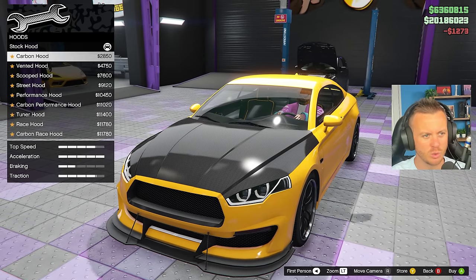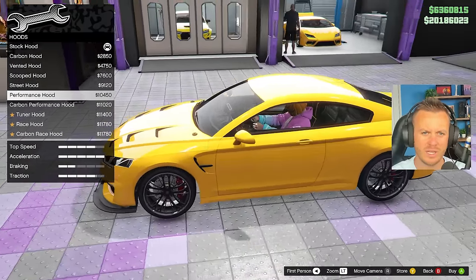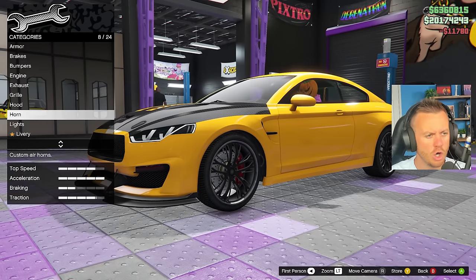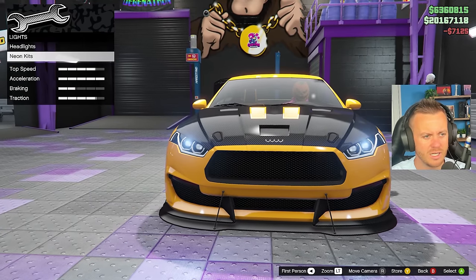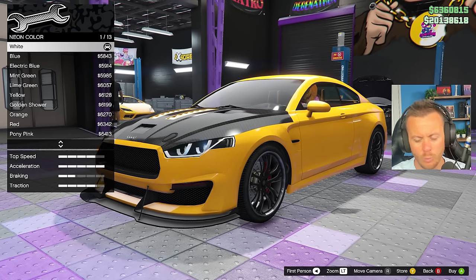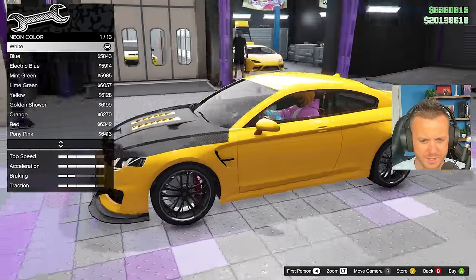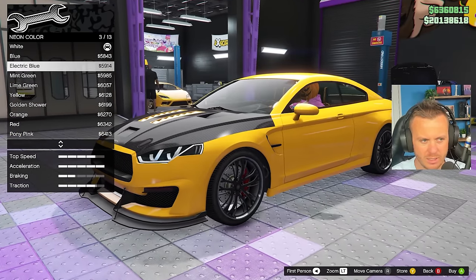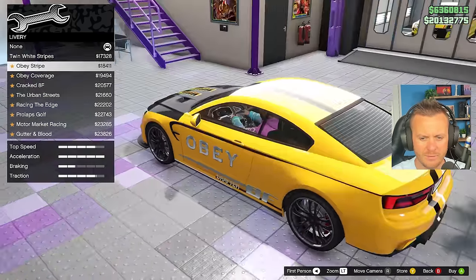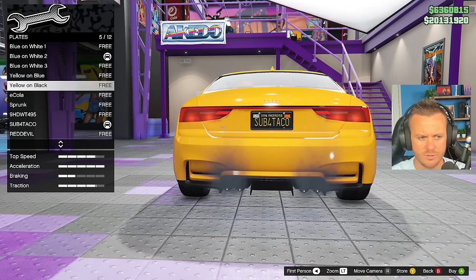We may have to do a carbon hood — that looks pretty good; we're doing it. Lights, we'll keep standard. Neon kits — yes, we'll do front, back, and sides. My barber went way too short on the sides and left hair just on top — I look like a bloody paintbrush. Anyway, for color I'm thinking dark blue or red. We'll do dark blue, so let's do blue neons — actually electric blue.